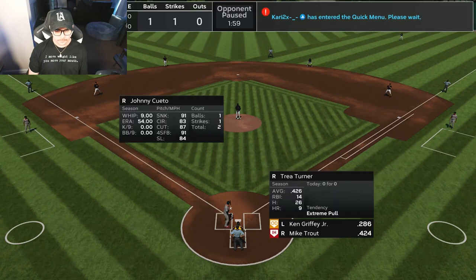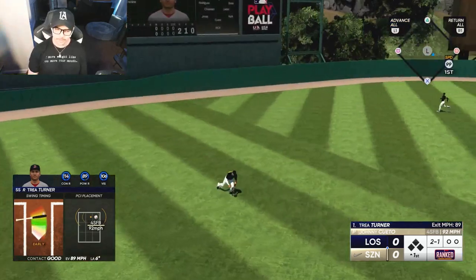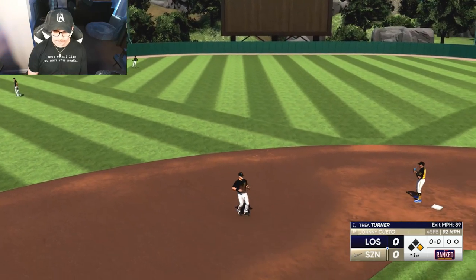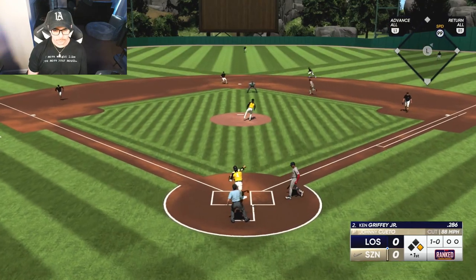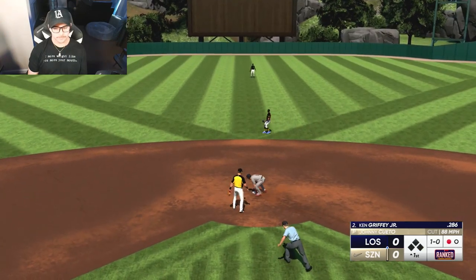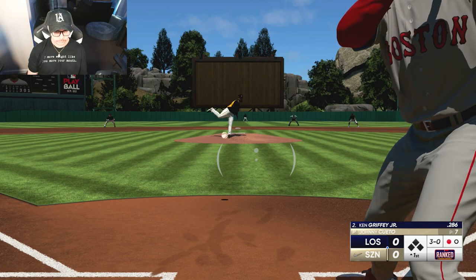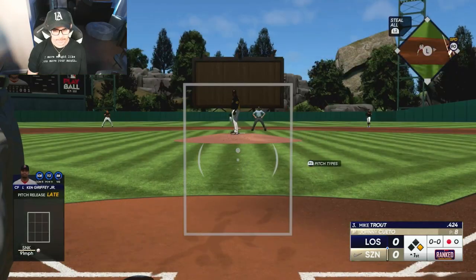We're facing a 21-1 opponent. Trey Turner gets through for a leadoff single — that's nice, that's what he does. But I am out by a mile trying to steal. Is it possible to steal in this game? Not sure. Griffey gets a walk — could have been first and second with nobody out, but hey, it happens.